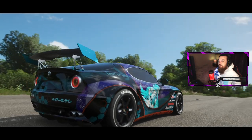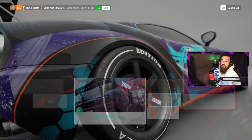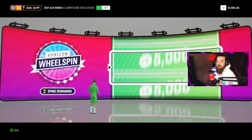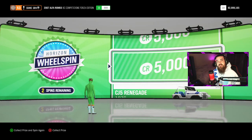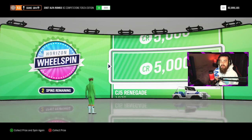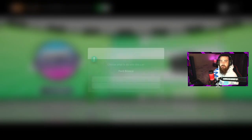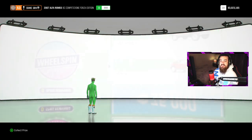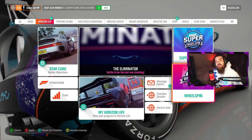I got a Willys Jeep from a wheel spin — selling it for 20,000 credits. We also have three wheel spins from completing that race. We got a nice 5K credit reward, then a Ford Bronco which I'm quick selling for 19,000 credits, and a Honda CRX which I'm quick selling for 10,000.